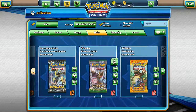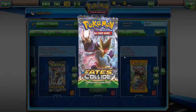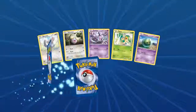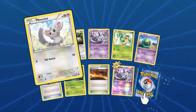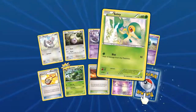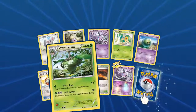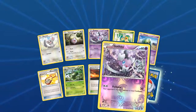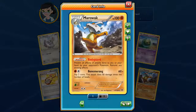Let's start cracking into some other X and Ys — Fates Collide, six packs. We got an Energy Pouch, Minccino, Whismur, Gotharita, Snivy, Celesteela, Wormadam, Scorched Earth, Foil Gothita. Our rare is a Marowak — I already had a couple of those but looking good.